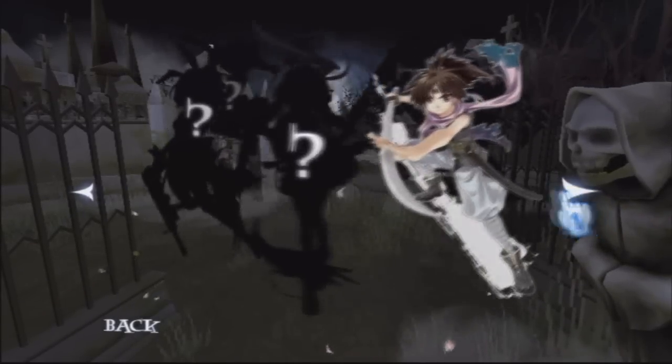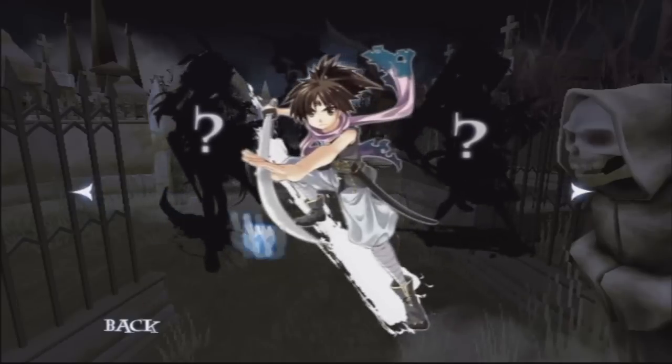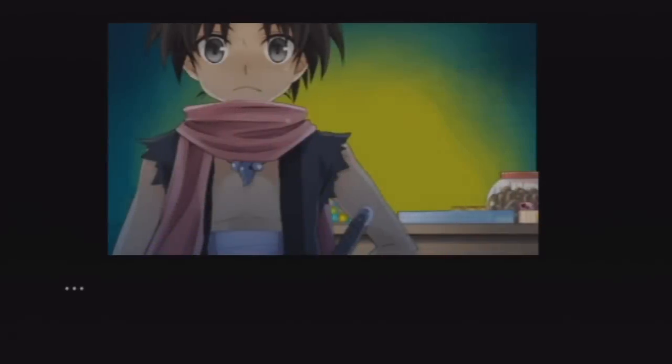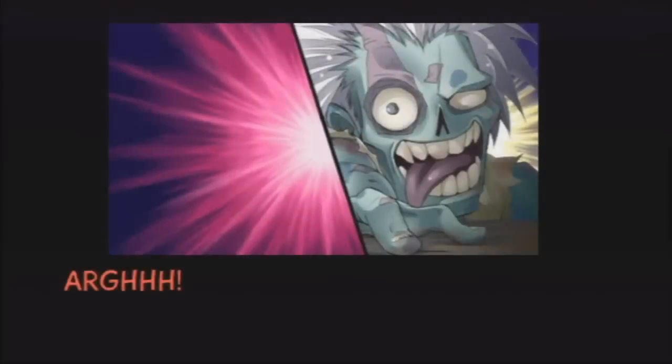You get two characters unlocked right away. You have to unlock the rest, I do believe, as the story progresses. And basically the story is, once upon a time, zombies. We can skip all this because that's pretty much all it is. It's this girl, she goes into a store, realizes there's no one around, and all of a sudden zombies just show up. And that's it. Then the game starts.